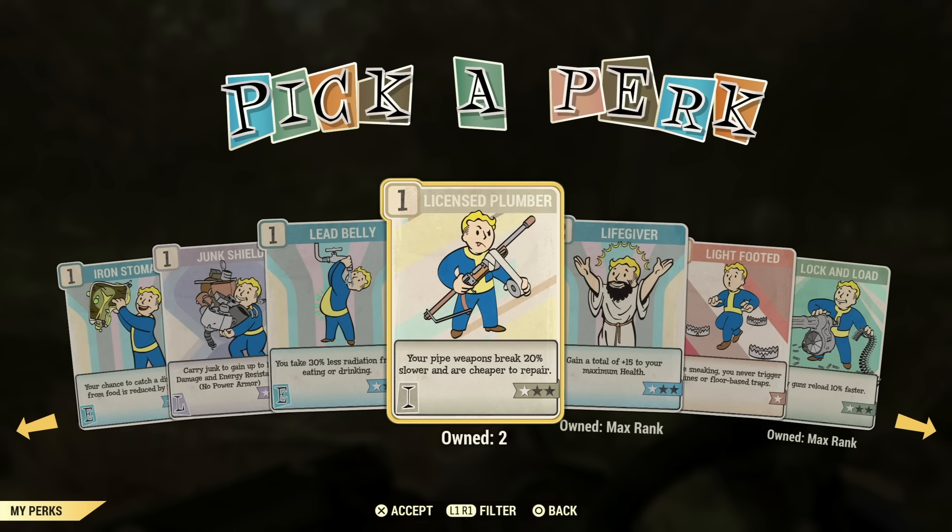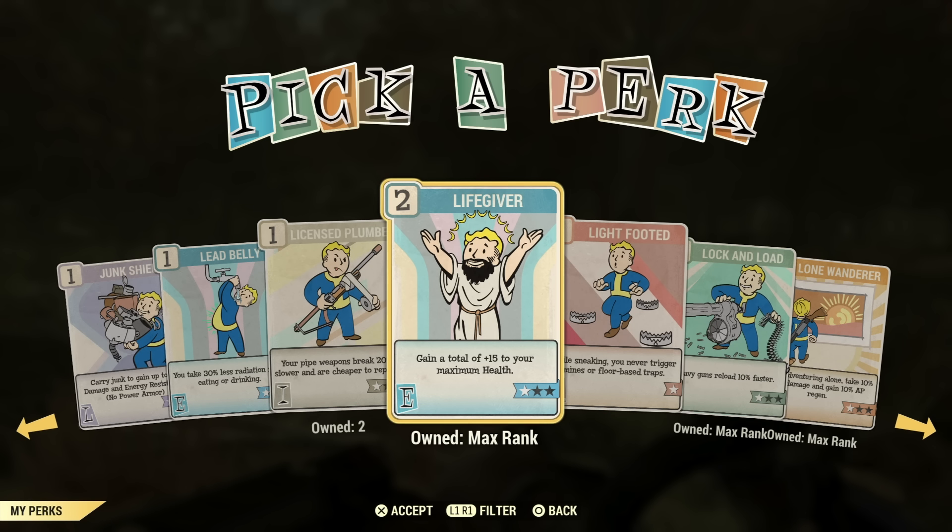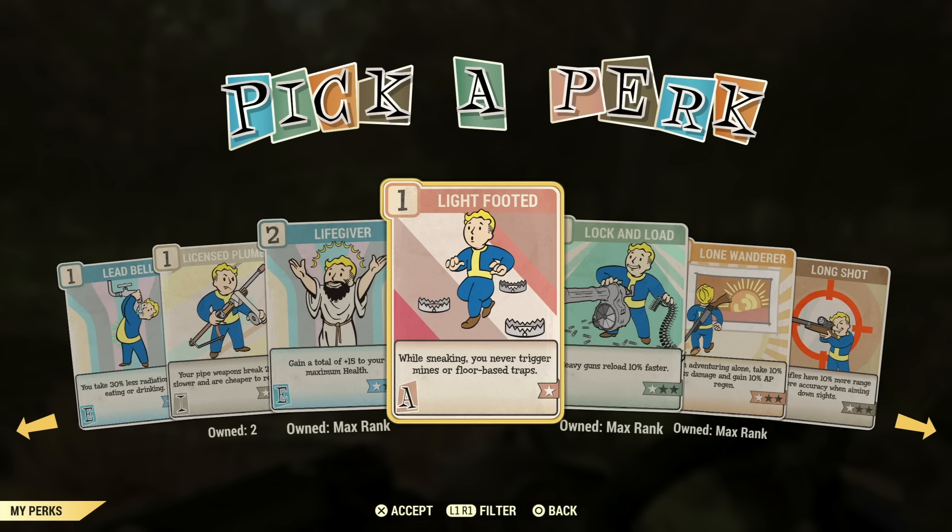Licensed Plumber — if you know pipe is life, then maybe this is the perk card for you. I've never had a use for it. Pipe weapons are a little underwhelming, and I would love to see a buff for them. Life Giver can be a very good perk to have on if you're a full health build. If you're a bloody build, you don't need it. If you're going to be a full health power armor build and you really want extra tankiness, then Life Giver is probably for you.